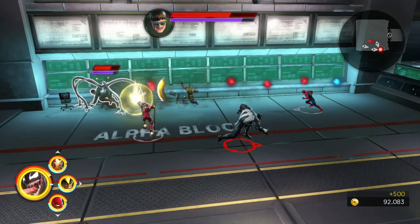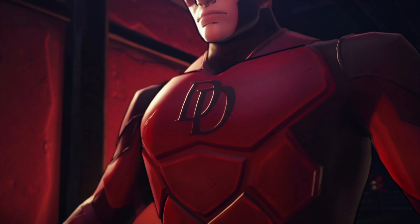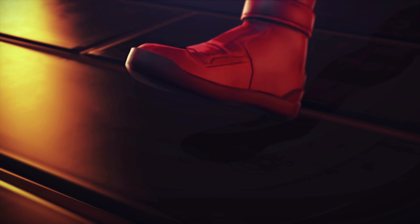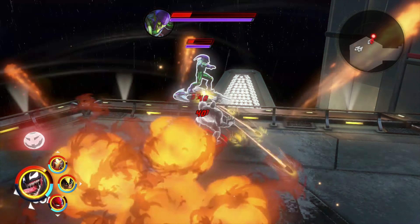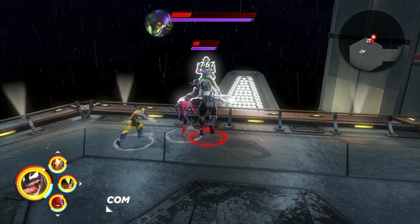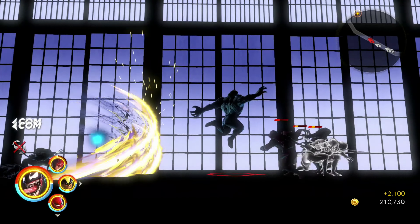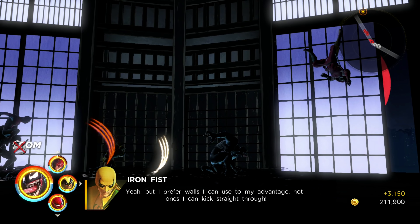There's a huge selection of characters to choose from, and although I don't read the comics, I did recognize the majority of them. I don't care much for Daredevil, but after seeing him appear in one of the levels, I can't help but become a fan. The developers did an excellent job in bringing these superheroes to life, and I think that's the main reason to get this game. If you're a comic book fan and want to see your favorite superhero or supervillain in something other than a Marvel movie, then you definitely have to check out Ultimate Alliance 3.